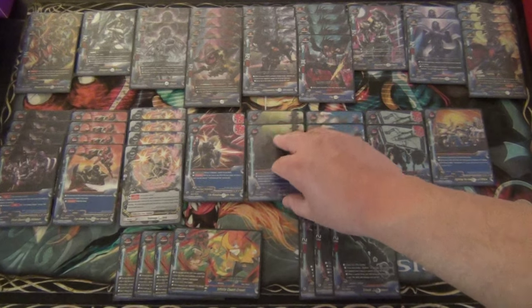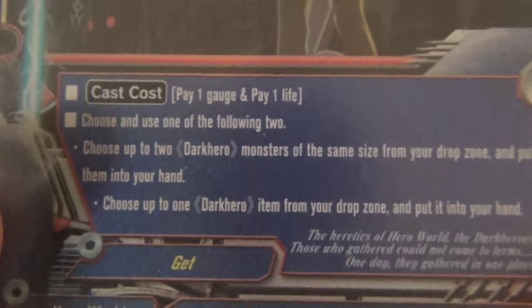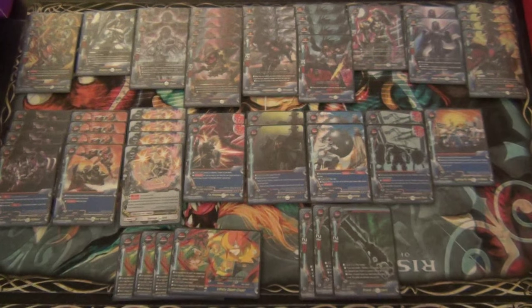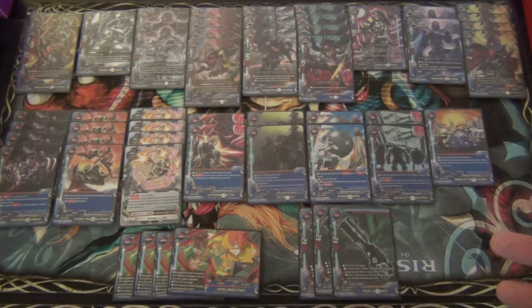The next card is two copies of Evil Aesthetics. This is a spell - cast cost is 1 gauge and pay 1 life. Choose and use one of the following two: choose up to two Dark Heroes of the same size from your drop and put them into your hand, or choose up to one Dark Hero item from your drop zone and put it into your hand. Mukuro would not count as an item in the drop zone - only your gun or Sneak Judgment would count as the item. You can still pluck any cards from the drop zone, which is really useful. If you have Shorts and Crows in the gauge, you can pick those cards out from the gauge. And if you pluck two Scars out of the drop, that's pretty threatening by itself.